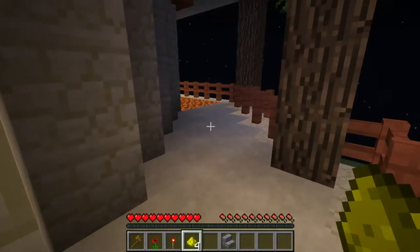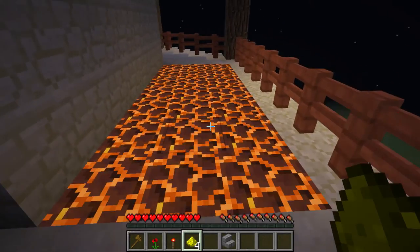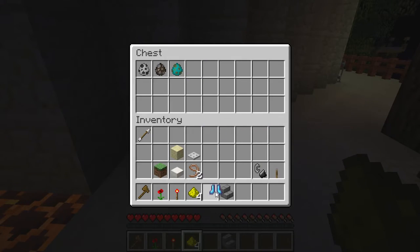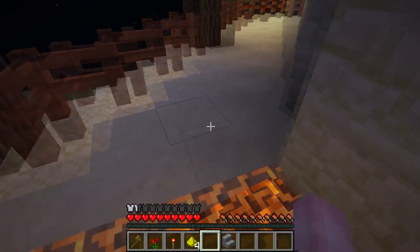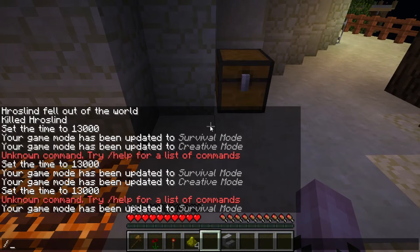Magma blocks have a problem: if you walk over them in survival they will kill you. But if you walk over them in survival wearing frost walking boots, they will not kill you. Now let's go back into creative.